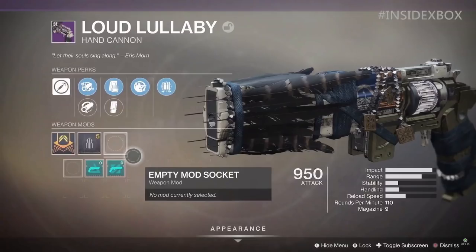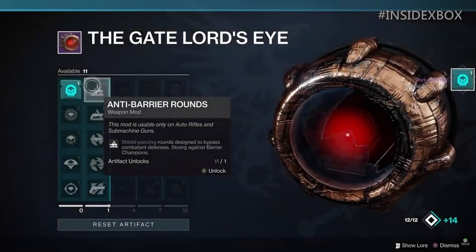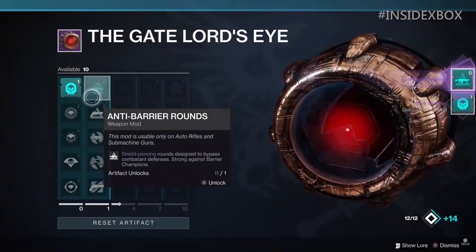That's pretty much everything from Gamescom that jumped out at me. Our next video will cover leaks from 4chan — I don't know whether to believe them, it's kind of up in the air. Either way, the mod system coming this October changes the game more than when we went from year one to year two in Forsaken. The amount of builds that can come from this, with way more depth than what we've seen previously, is crazy. It really makes me wonder how Bungie is going to balance all of this, but I'm completely fine with next season being absolutely chaotic.